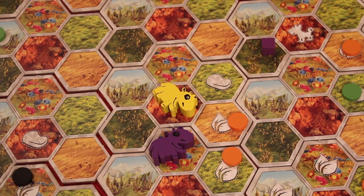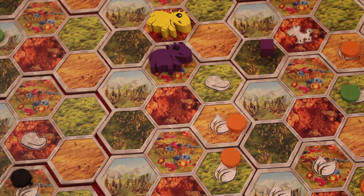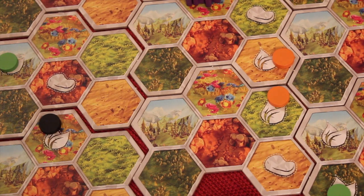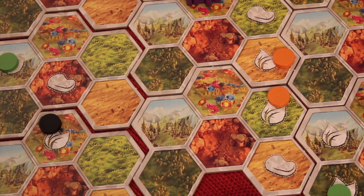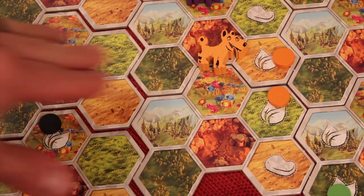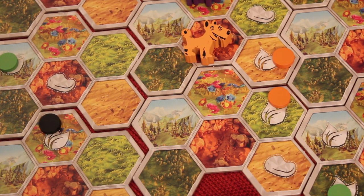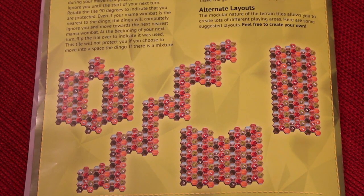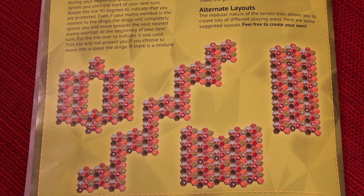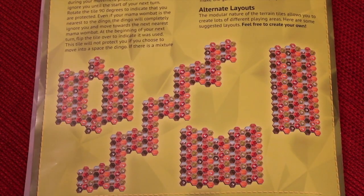There are some other rules, like you can push other mama wombats as long as they don't hit anything else — up to two spots. In general, that's how the game is played. You can also play with advanced rules: boulders that you can't move through make it harder to get around. You can add multiple dingoes for a really hard game — maybe two dingoes. You can also have dingoes eat some poop cubes for an advanced variant. There are also rules for a fifth player. Finally, the game offers alternate board layouts — you can start with a recommended layout, randomly shuffle all tiles, use a suggested alternative layout, or create your own.